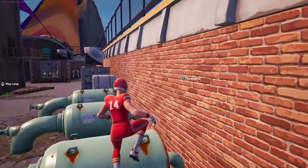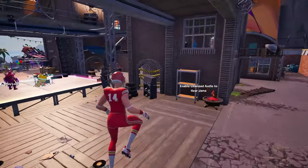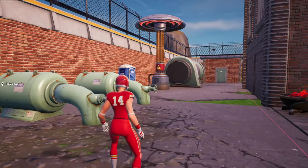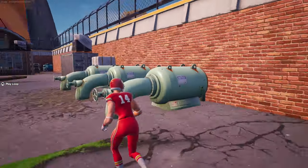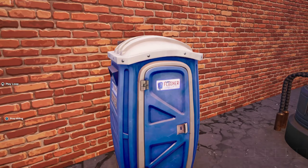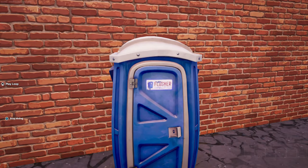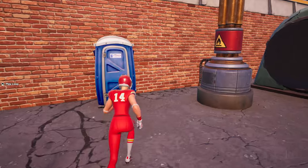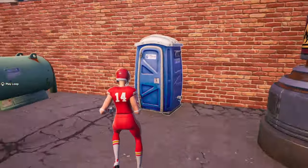So that was the first step — completed. Now we need the second step, which is actually very simple. Turn around and come outside of this area. You're going to see a Porta Potty right next to this building. Find this Porta Potty and just hide inside of it. Once you're hiding inside, you got to stay in this Porta Potty for around 15 seconds. Let's wait just a few more seconds — one, two, three, four, and five. Then just leave the Porta Potty. So you stay in it for 15 seconds and simply leave. That was the second step.